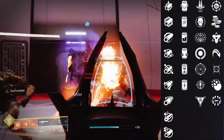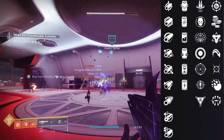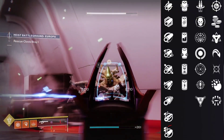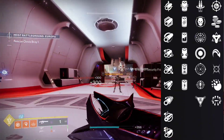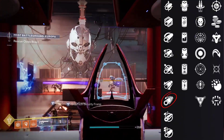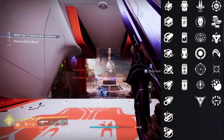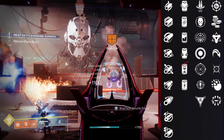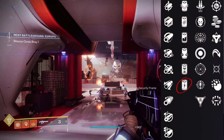Next we're going to get into the PvP God roll. For the barrel we're either going to go with Arrowhead Brake for that increase in recoil control or Corkscrew Rifling for that increase in range, stability, and handling. For the battery we can go with Enhanced Battery for the increase in mag size or Accelerated Coils for that faster charge time at the cost of range.